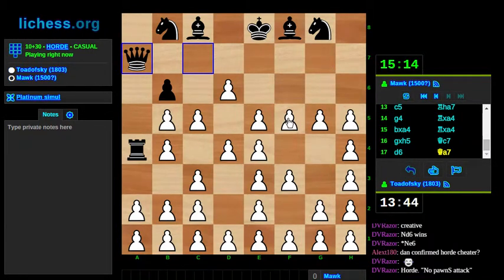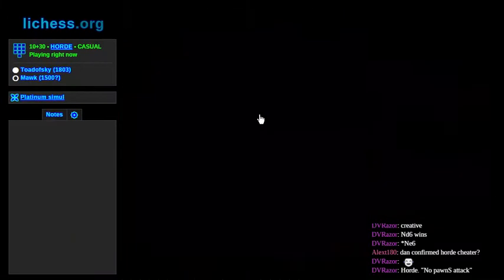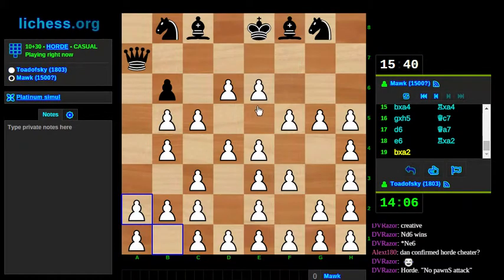I can't push my f pawn because then g5 hangs. I need to get this bishop out of the way. This makes me nervous but okay, here we go. Gotta take a rook. I have submitted public knowledge that there is a horde chess engine and I'm not using it. My disclosing of the engine and its complete source code, which could potentially be used to detect cheaters, would not be something done if I wanted to cheat.